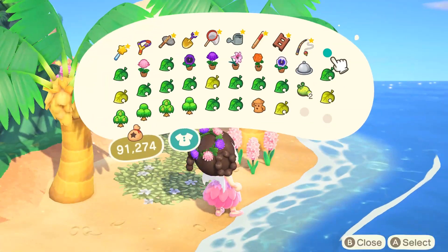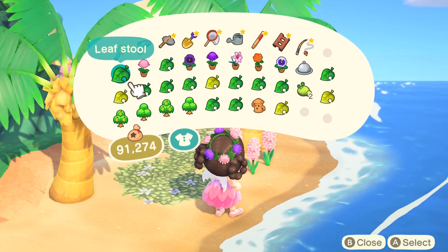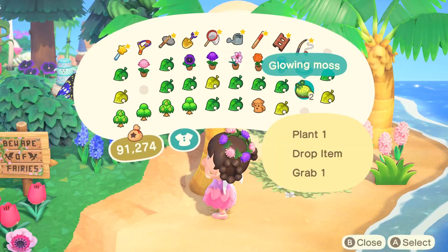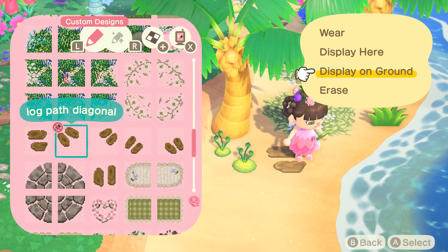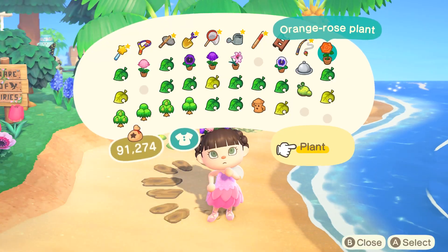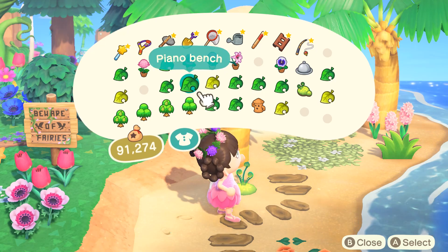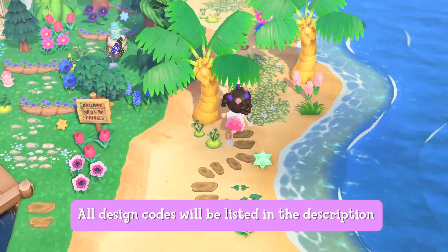Back to the build — I decided to add these two coconut trees because I wanted to hide the campsite a bit. I'm also super obsessed with this green leaf path, and you guys already know about my obsession with it. I talk about it in like every single one of my builds. I just love it so much — it's so beautiful. If you're interested in any of the codes I used in this video, I'll leave them in the description below.